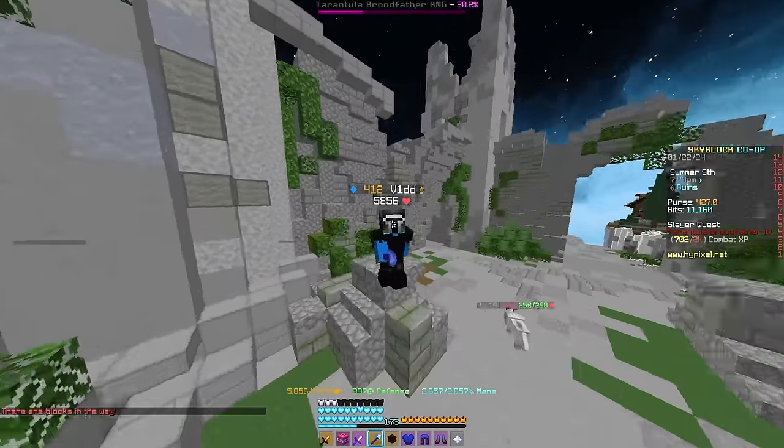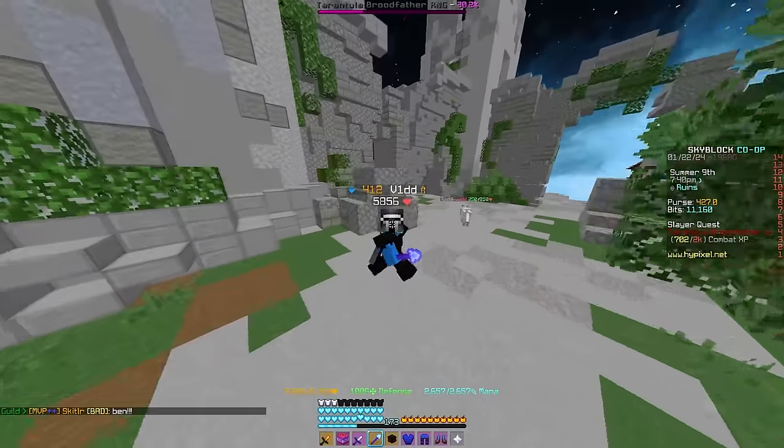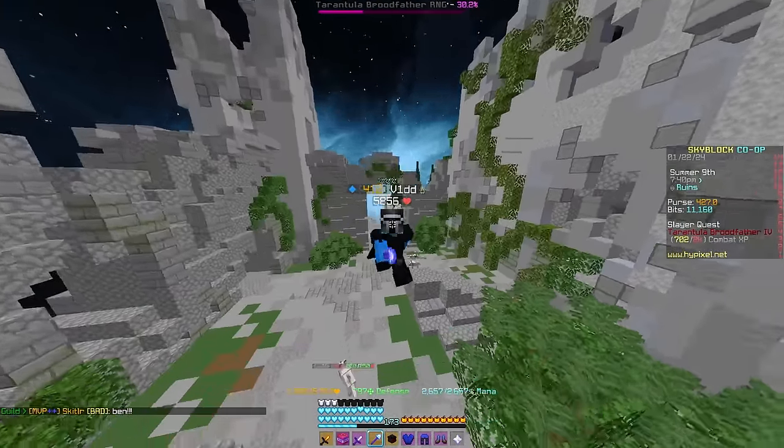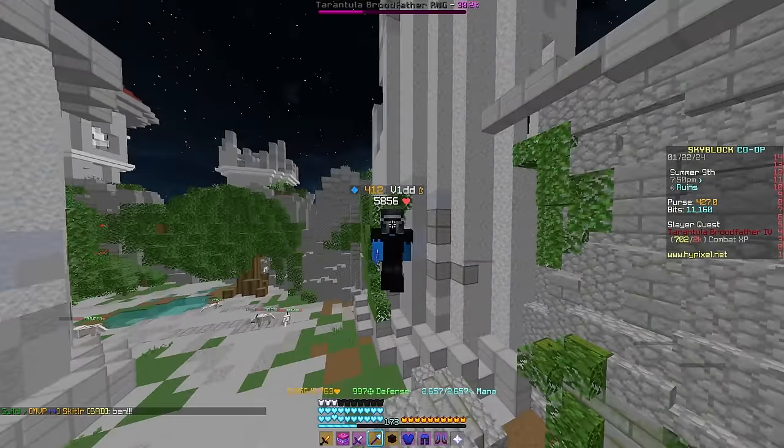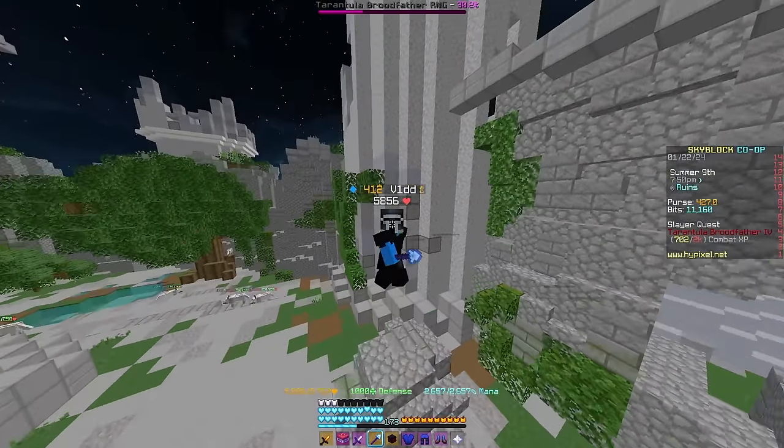As mentioned, for pets, if you're using a Black Cat or Golden Dragon, it is important that you deal the final damage with a Daedalus Axe. Your pet's magic find is actually cloned from the pet onto the axe, plus the magic find from the axe — it all kind of adds up.